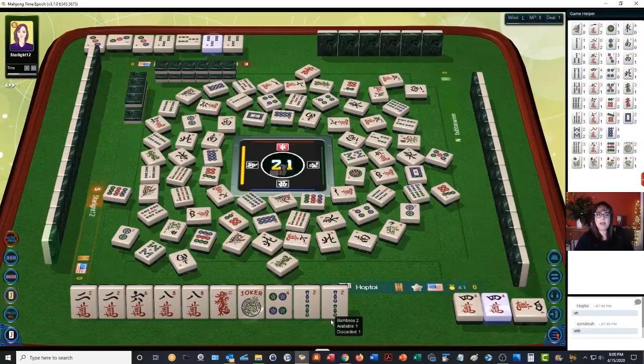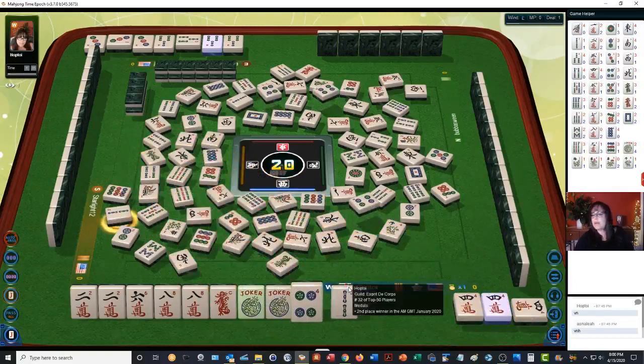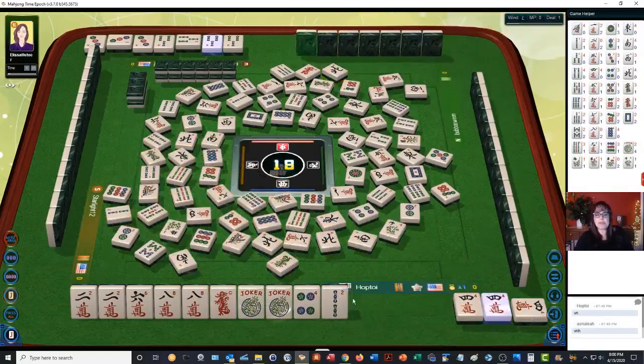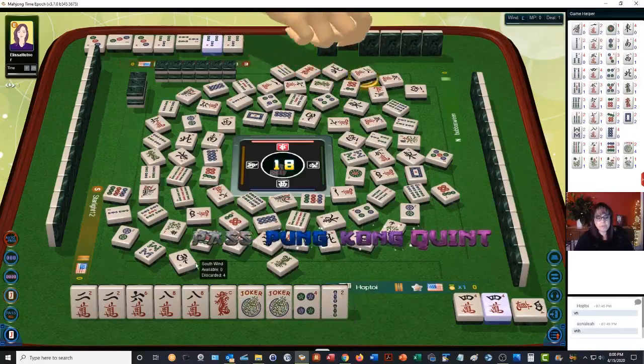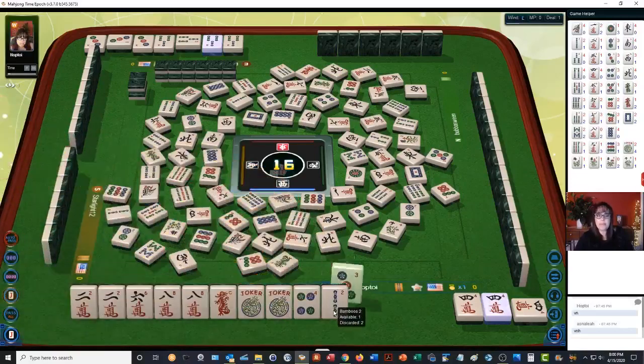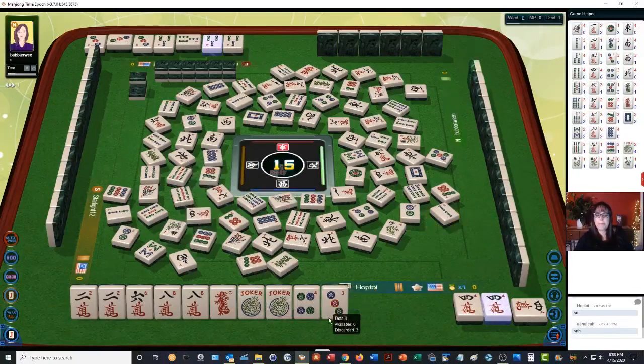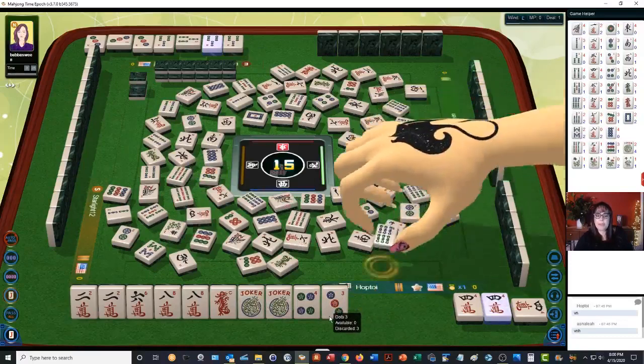West wind. Seven bamboos. There's a joker for help. Two bamboos — we can kong the red or pung the 6. Nobody wanted our 2 BAM. Two characters. We have a pair there, so we're good. We have four more picks and two discards, and they should be safe because nobody wanted the 2 BAM. Three dots should be safe — it's out in a pung. Two bamboos.